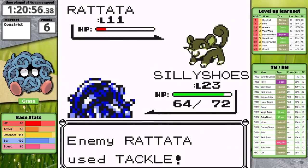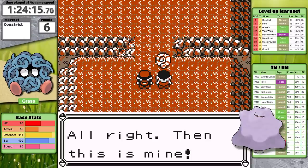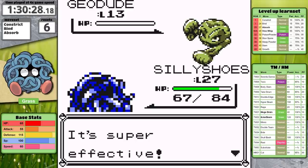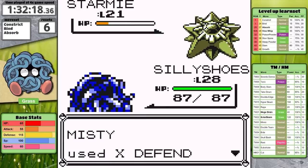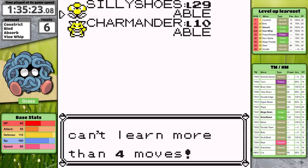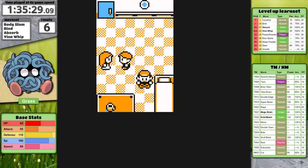Luckily, I don't think I'll ever have to do a run that's this bad again. Oh wait, Ditto still exists, and that might be much worse. The next section of the game allows me to buff up my moveset a lot with new special moves — Absorb and Vine Whip. With my new Grass-type arsenal, Misty is easy. On the SS Anne, I continue to improve my moveset with the addition of Body Slam. Funnily enough, for Tangela, I think this is going to be the go-to move for most of the game — I'll explain why in a little bit.